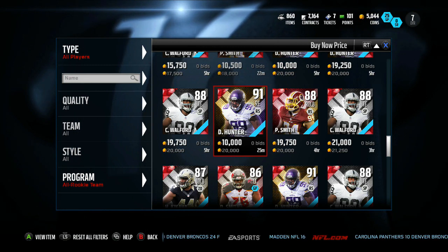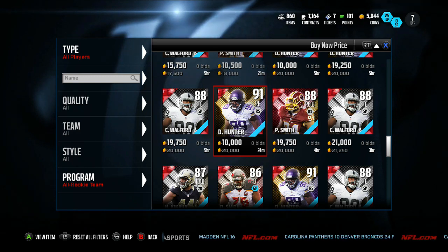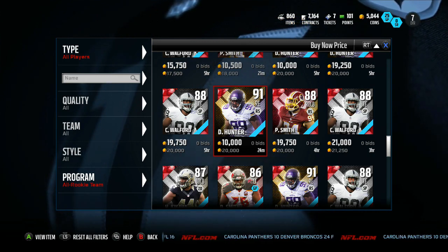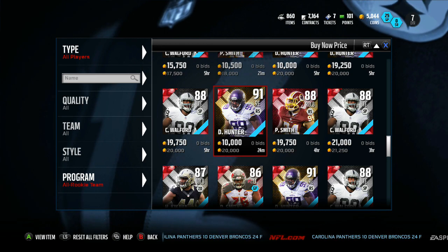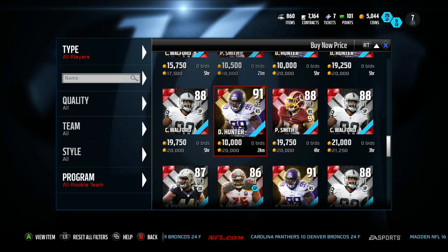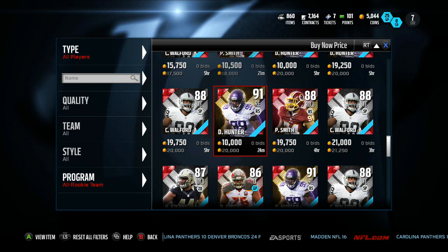I haven't gotten anything yet. My pack luck may not be the best. You've seen people like Vic - who I'm happy for - who has pulled two ultimate legends in the past two weeks: Jason Taylor, and another one I'm not gonna spoil from his latest video. My pack luck lately, especially for me, I've always seen: beginning of the year it's great, end of the year it's bad. Vic is the opposite of me.